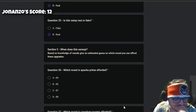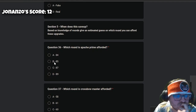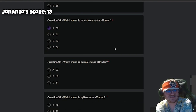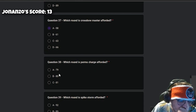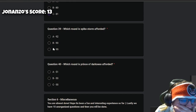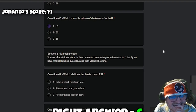Section five we can actually do! Question 36: which round is Apache Prime afforded? I'm going to say round 85. I'm saying 87. Question 37: which round is Crossbow Master afforded? I'll say the earliest one because it's a pretty cheap tier 5. Question 38: which round is Perma Charge afforded? I'd say C — round 81. Question 39: which round is Spike Storm afforded? I'll say 93. Question 40: which round is Prince of Darkness afforded? I think it's 55 — I think it's 51.